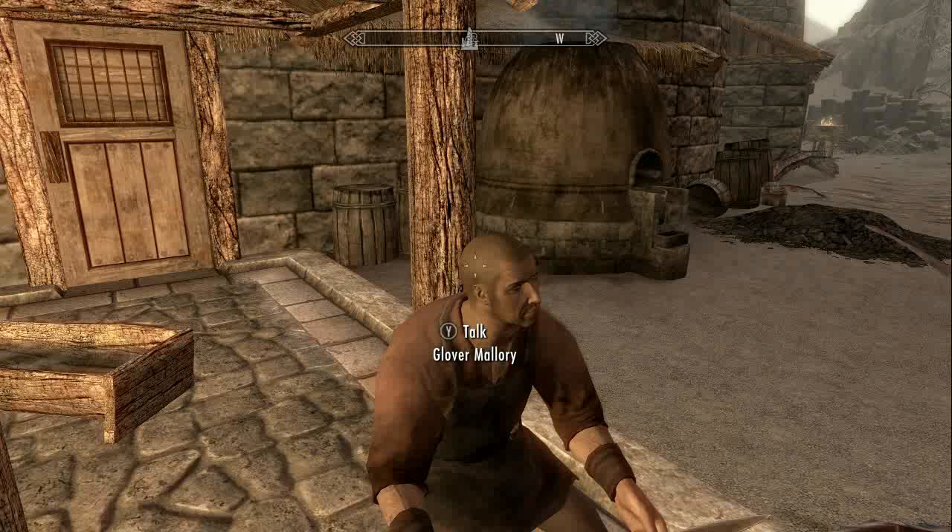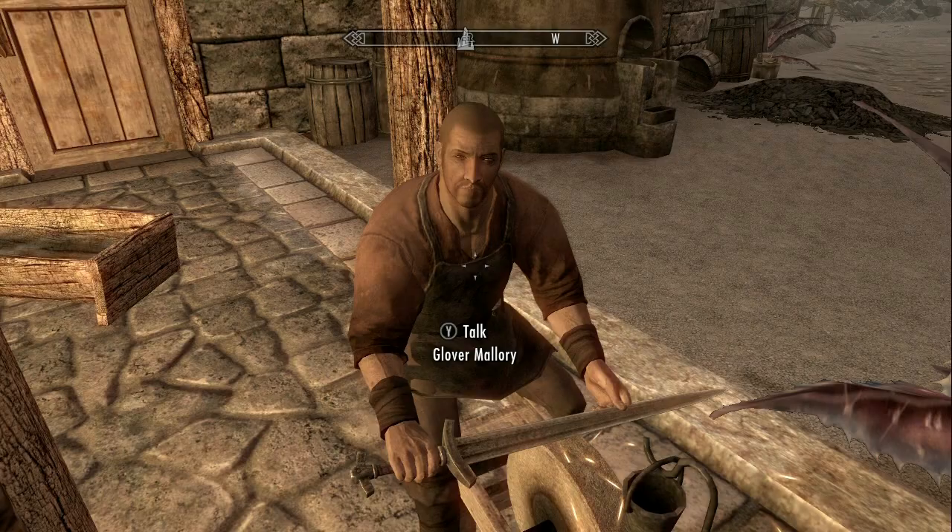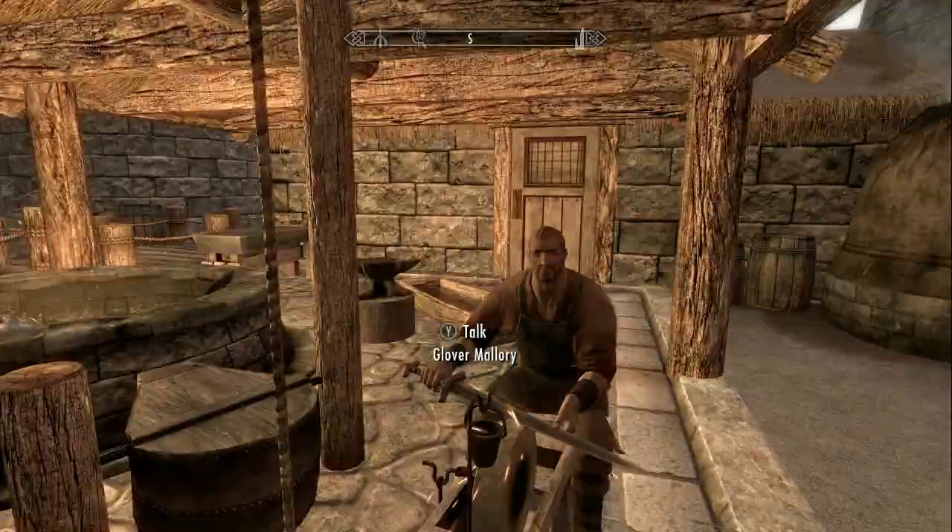After you speak to him, he's going to give you around 3 or 4 different side quests that you can do. After you do all those different side quests, you'll eventually be able to gain his trust and then he'll give you 2 keys to his house. The first one is to get inside his house, the second one is to get to the basement room within his house.